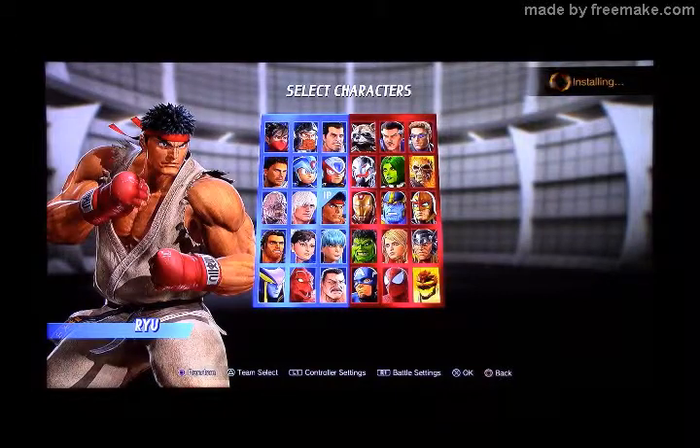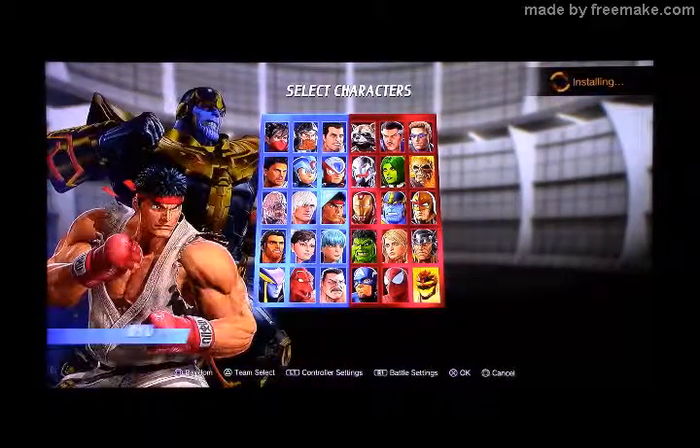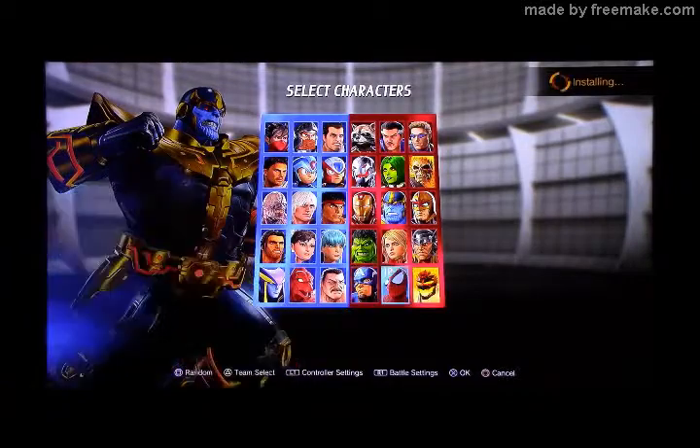So going back to the character select — I do like that the menu setup finally has CPU versus, because thank god that's a thing. Who else am I going to play with? Thanos — 'No one is my equal' — because he's going to come after me. I've got the Infinity Stones, I got the full collector's edition.